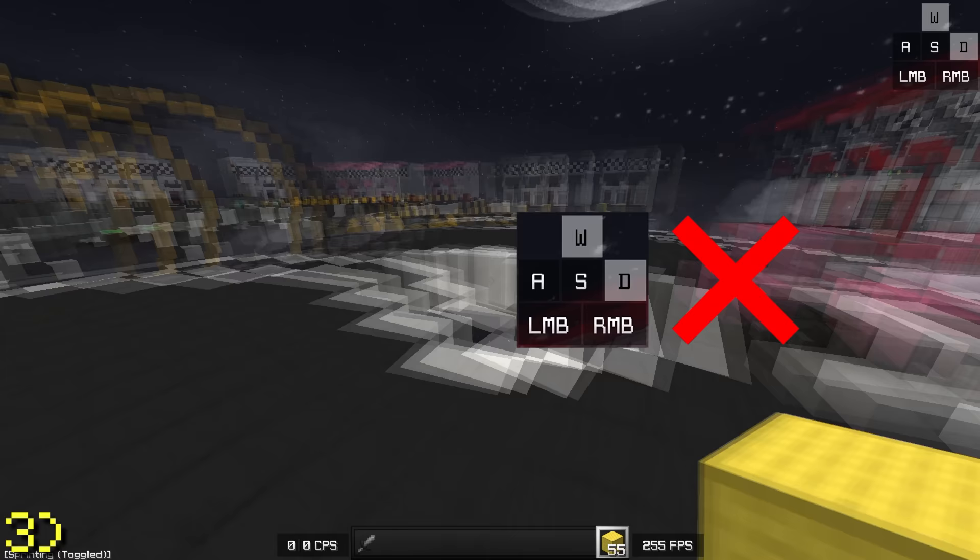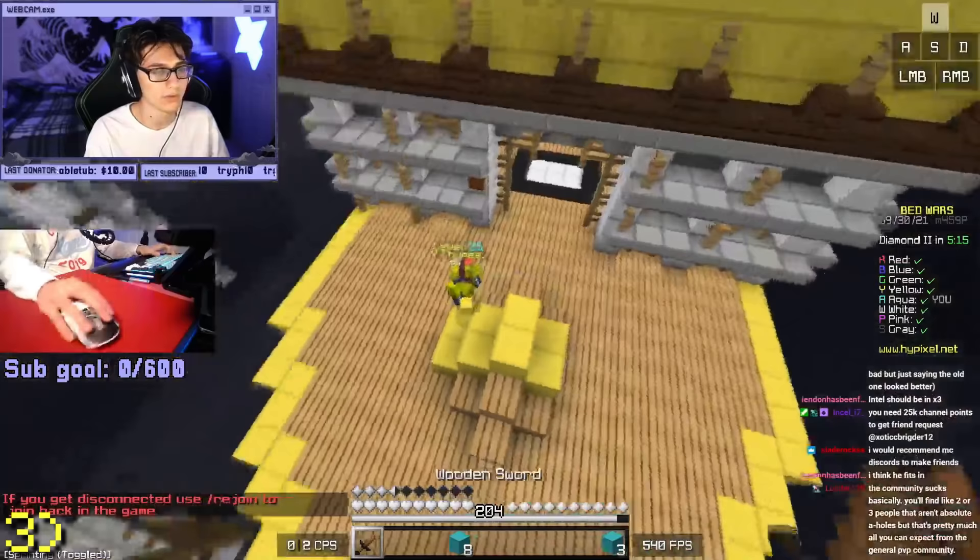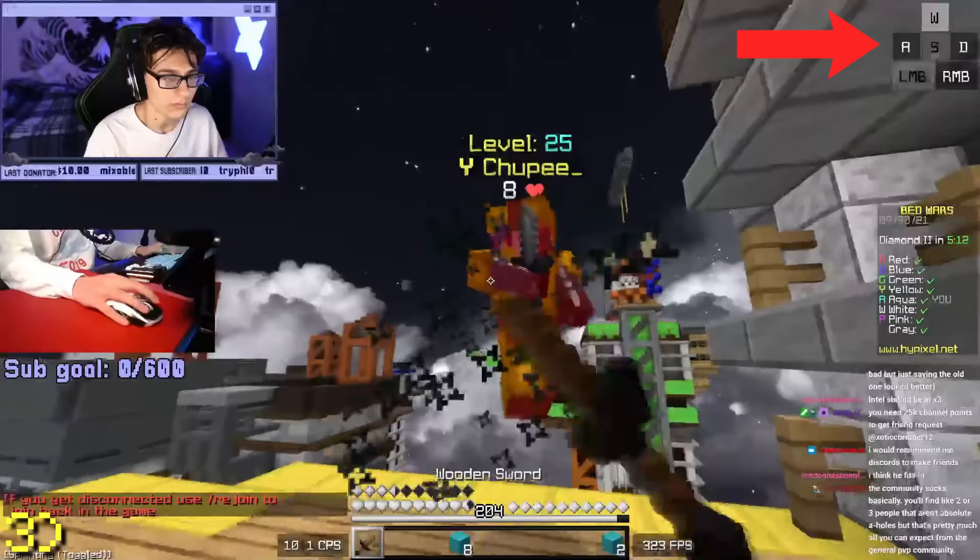On the topic of block trapping, I find that instead of running straight into a block after you place it, it's usually a lot better to let go of W for a brief moment as you place the block. This helps to prevent you from running into the block right after you place it and block trapping yourself by accident.